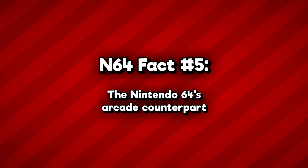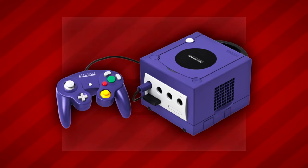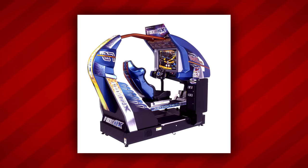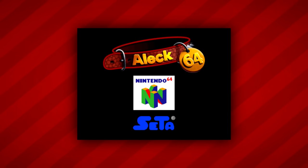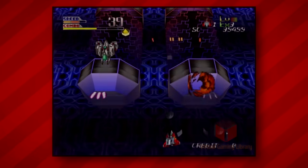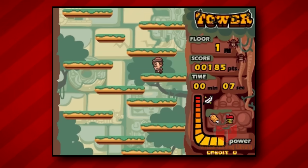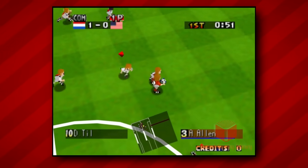And finally, fact number five: the Nintendo 64's arcade counterpart. You've probably heard of the Triforce arcade system — a collaboration between Nintendo, Sega, and Namco built on a modified GameCube architecture, powering titles like Mario Kart Arcade GP and F-Zero AX. But this wasn't Nintendo's first crack at the arcade. Nintendo partnered with SATA Corporation to develop the ALEC64 — a barebones arcade board exclusively distributed in Japan that played a unique library of original and ported N64 titles, installable in Astro City-style Sega cabinets. There are 11 known titles for the platform plus one prototype, including Mahjong and Shogi games, action titles, a racing game, a soccer game, and even an erotic puzzle game. Most of these games can even run on a standard N64 via flash cartridge after a quick compatibility patch.